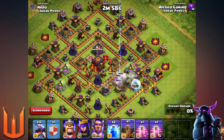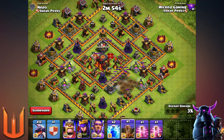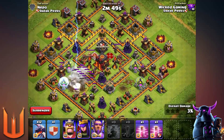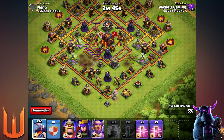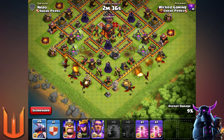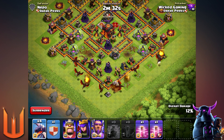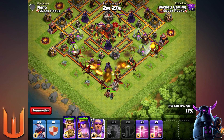Now onto TH10. For me, dragons will always be a two-star attack at TH10 if it's all dragons. Maybe if you add Loons it could be a three-star, but for me it's still gonna be a two-star attack. That's why I went for the closest air defense — so they can get in and get to the Town Hall, especially because those high hit point storages are in the way and will delay the dragons immensely. So we do create a funnel and I'm gonna try to go straight for the center.